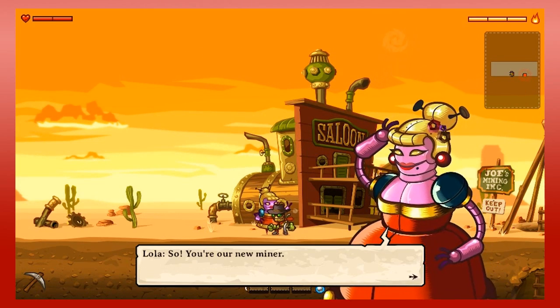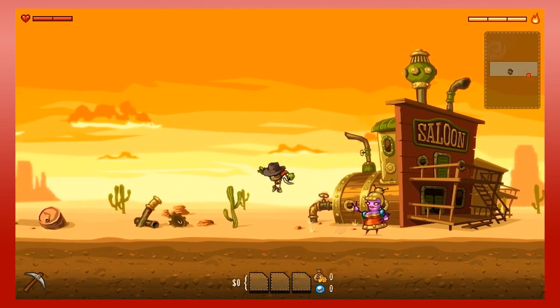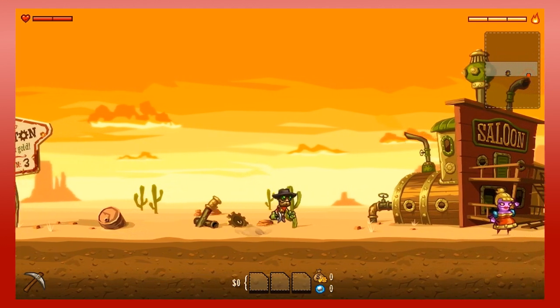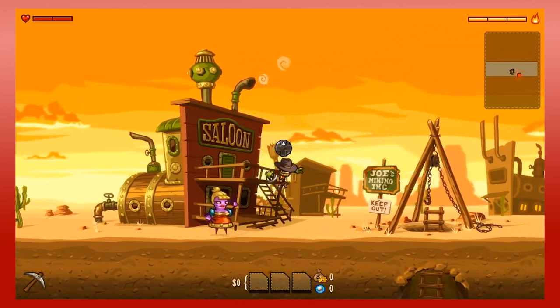I can upgrade my stuff if I have resources and money. If you go all the way over here there's nothing right now, but more stuff comes this way eventually. Same on the other side — there was one woman over there. Hi, Lola — she's just gonna compliment me. And then over here it's a sign. We just keep a dead corpse right here, just for shits and giggles.